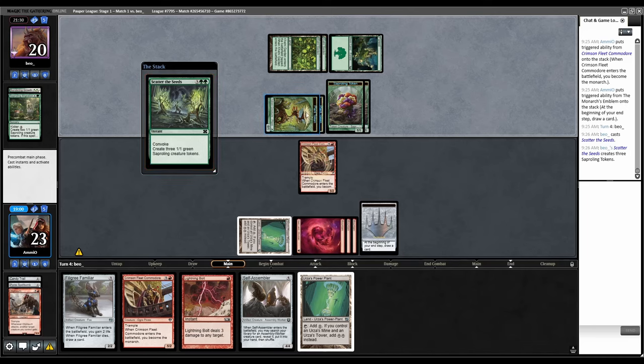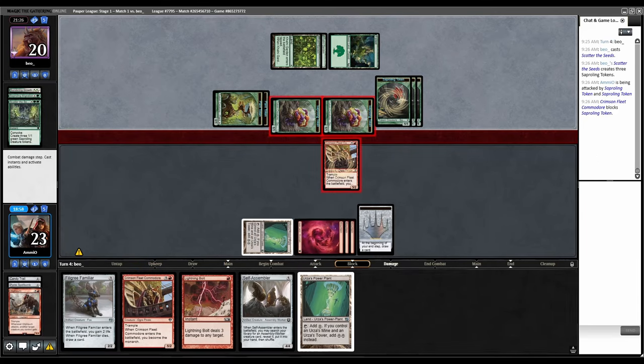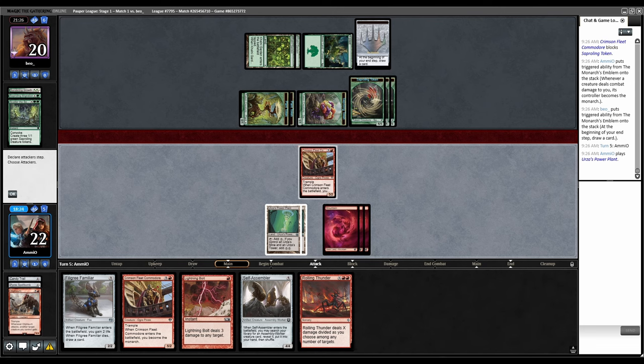Are they convoking a Saproling thing? Scout of the Seeds — and then they're going to take the Monarch. We get a block here, they take the Monarch. Rolling Thunder — what a draw! I can kill all these 1/1s, but they still have another 1/1 to attack back with. They can trade with the Crimson Fleet Commodore. I think I attack them, they trade, then I Rolling Thunder their other 1/1s so they can't get it back.